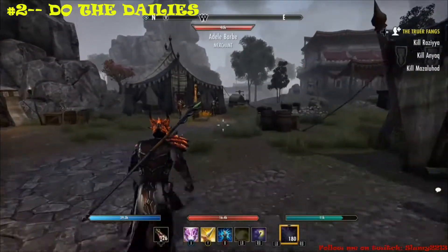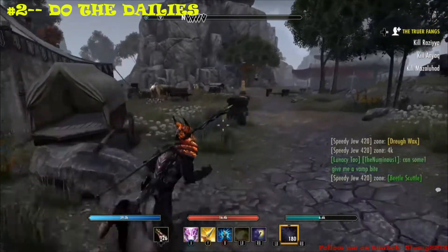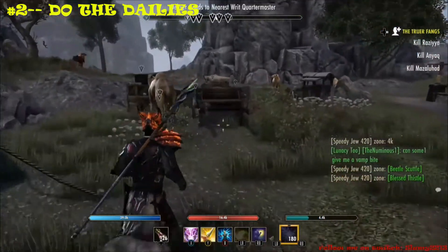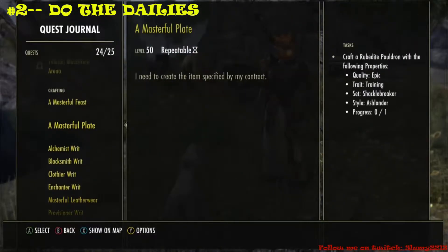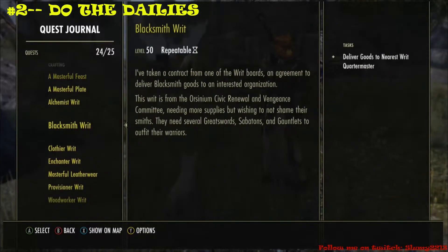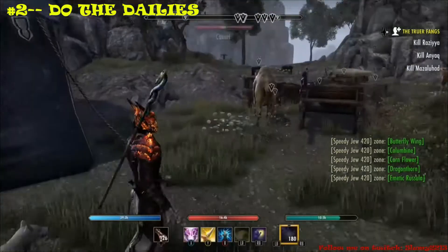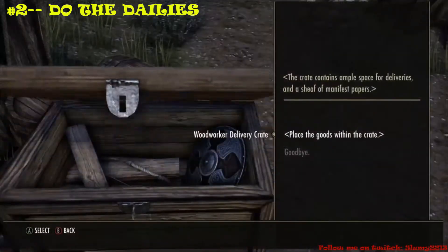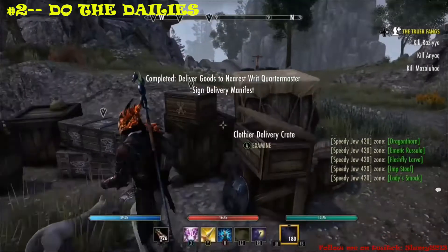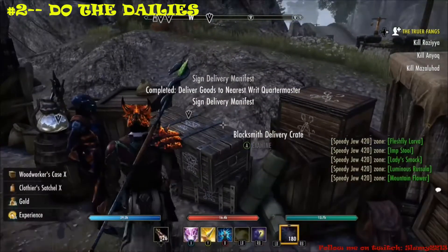Next, get off your lazy ass and do the crafting dailies. By doing the crafting dailies — provisions, alchemy, and enchanting — it takes about 2 minutes of your time and will net you 4,000 gold just by completing these quests, on top of giving you additional crafting materials that you can place on your trading guild for additional profit. So do the dailies, no excuses.